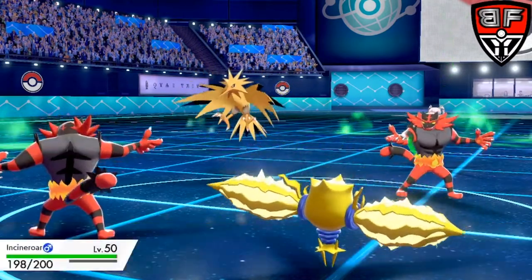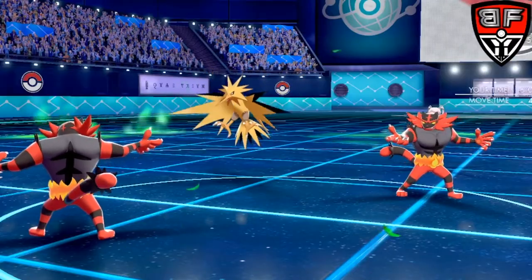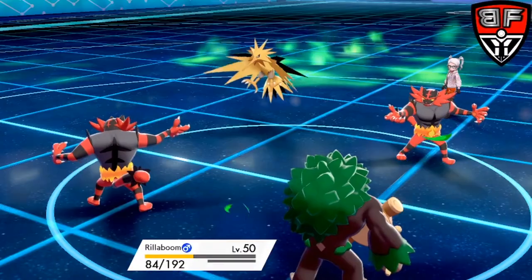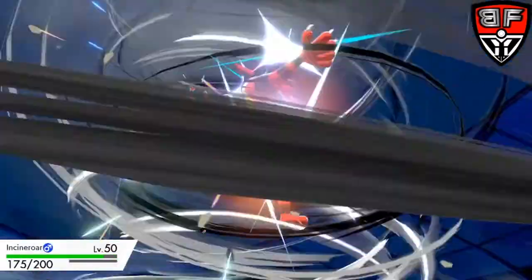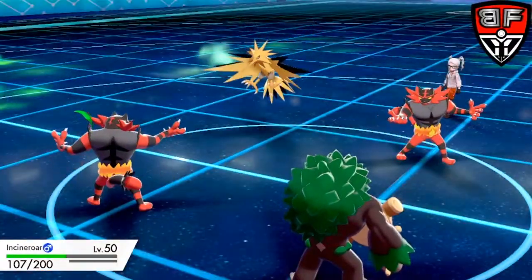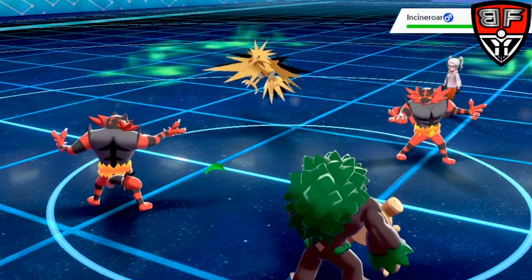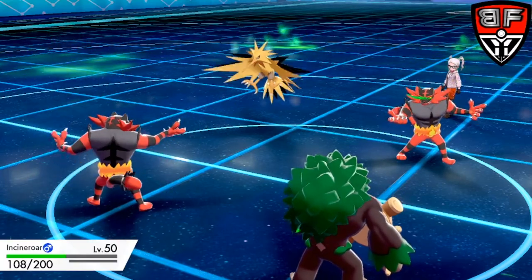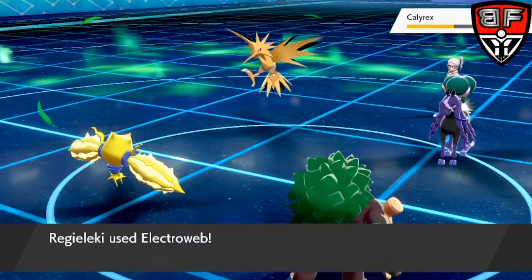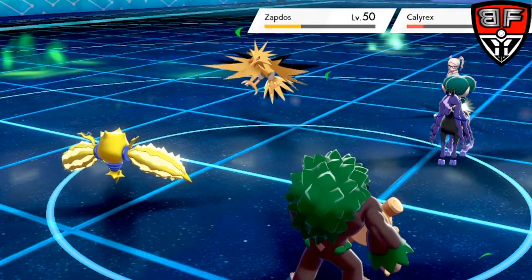Commonly used items on Rillaboom are dependent on your team composition, but we see a lot of Choice Band — with Grassy Glide being a big part of the set — Assault Vest, and Rose Incense. Rose Incense gives a 20% increase to Grass-type moves. Combined with Grassy Terrain's 30% boost and STAB, Rillaboom's Grass-type STAB under Grassy Terrain hits at 234%, so Rillaboom is going to be swinging very hard — even Pokemon that resist Grass-type moves can still take a significant chunk of damage.